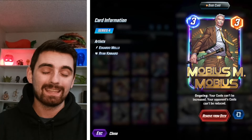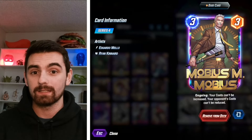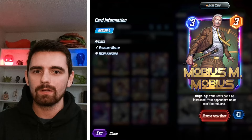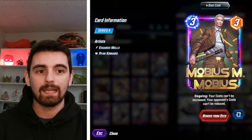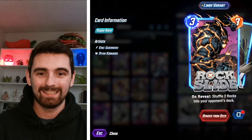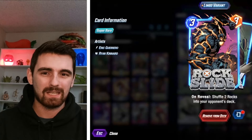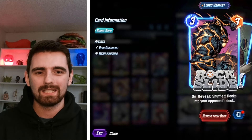Then we've got Mobius. I think he's extremely underplayed right now. A ton of people are playing Zabu decks like this one, decks with Ravonna, and we're seeing a lot of Sarah come back with Loki floating around too. So Mobius is an absolutely killer tech card right now and I really like him in this list. Then we've got Rockslide — if you're playing Darkhawk, you need to also be playing Rockslide, and it's a great target for Grandmaster. It puts four rocks in your opponent's deck with Rockslide and Grandmaster, and that is going to annoy your opponent and power up your Darkhawk significantly.